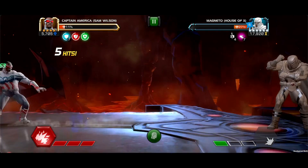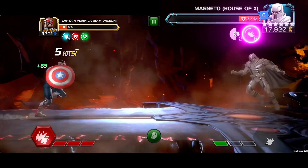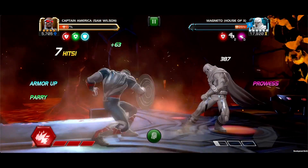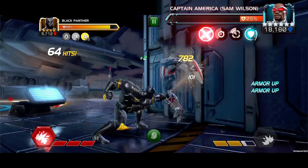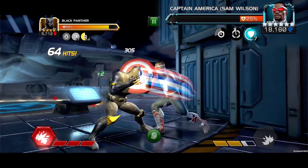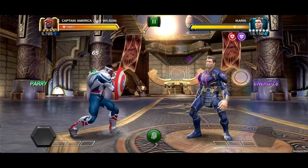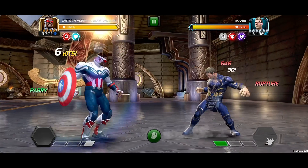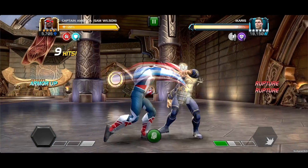This auto-block chance is increased by 25% per Prowess Effect on the opponent, capping out at 100% while the opponent has Prowess. Also, each Armor Up reduces the opponent's Bleed Ability Accuracy by 25%. Captain America has an Always Active Ability where he cannot land Critical Hits naturally; however, whenever he would have landed a Critical Hit, he'll inflict an Instant Rupture dealing Physical Damage instead, scaling with Critical Damage Rating.